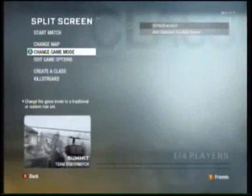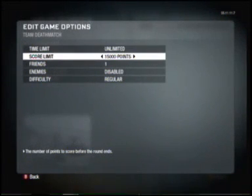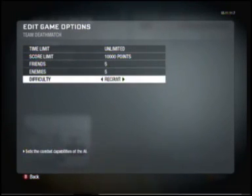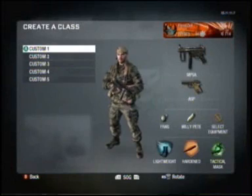First you're going to go to local, split screen, then you're going to edit game options. Make sure that you have 5 friends, so you add that, you make 5 enemies, and you can set it to whatever level you want — I set it to recruit — and create a class.